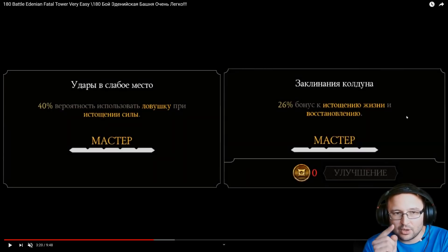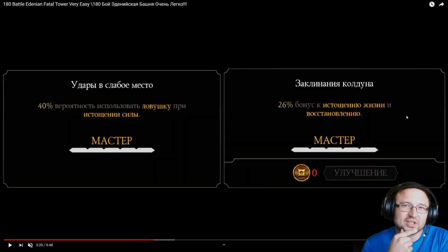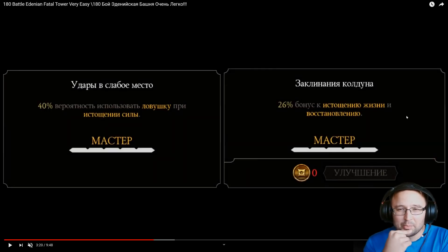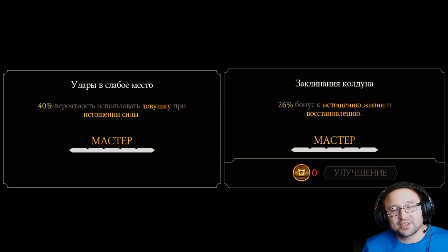The battle starts and Injustice 2 Raiden is such a great fighter — Jade has no chance. You must max out Weak Point Attacks for Injustice 2 Raiden. Even at level one or two it does the job because he's siphoning power constantly. Also, the Warlock's Spells talent actually boosts the power drain effectiveness of Injustice 2 Raiden's passive — Legendis told me that, and I didn't know it. So both of those talents are really important.